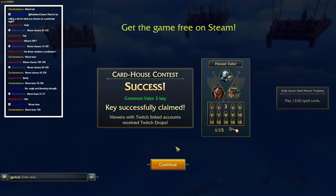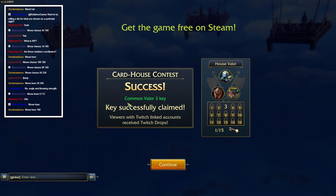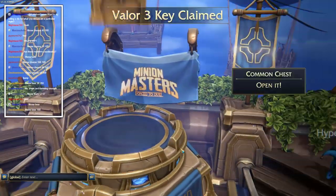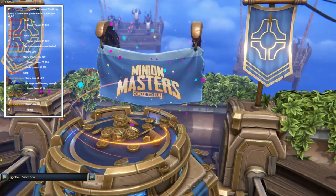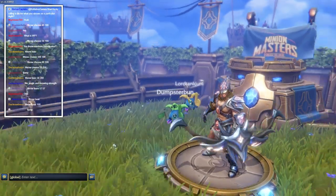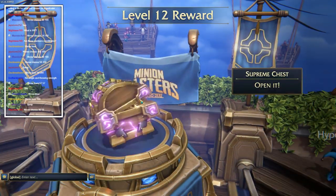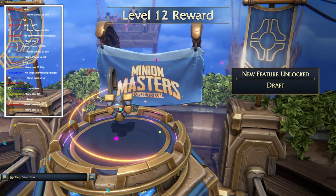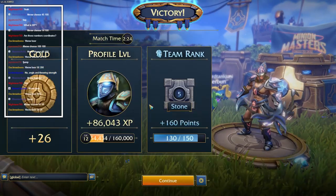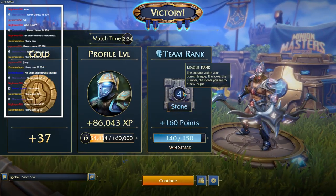It's a card house contest success - common valor three key. Key successfully claimed! Viewers with Twitch linked accounts received Twitch drops - I'm Twitch linked, cool! What does that mean though, I still don't know. Common chest - 50 gold, that's not a lot. Another supreme chest here. What the hell is draft? We're stone four - awesome!